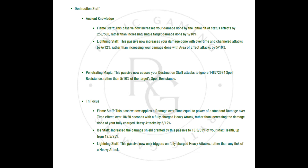Penetrating Magic: This passive now causes your destruction staff attacks to ignore 1,487–2,974 spell resistance, rather than 5–10% of the target's spell resistance. Tri Focus — Flame Staff: This passive now applies a damage over time equal to the power of a standard DoT effect over 10–20 seconds with a fully charged heavy attack, rather than increasing heavy attack damage by 6–12%. Ice Staff: Increased the damage shield granted by this passive to 16.5–33% of your max health, up from 12.5–25%. Lightning Staff: This passive now only triggers on fully charged heavy attacks, rather than any tick of a heavy attack.